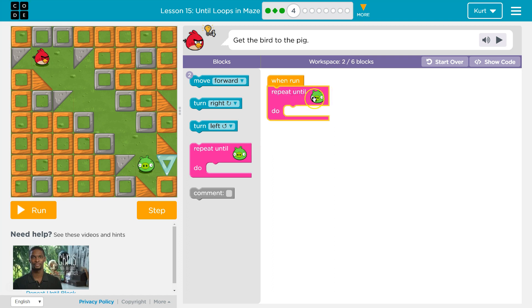Let's remember what we just learned: we'll keep doing whatever action is inside of the loop — it will keep happening until we get to the pig. So, what do we want to do to get down there?